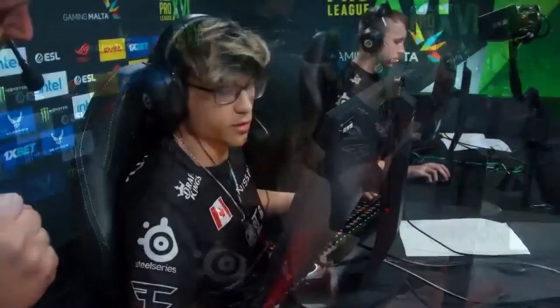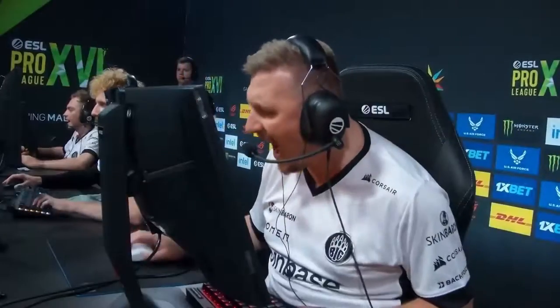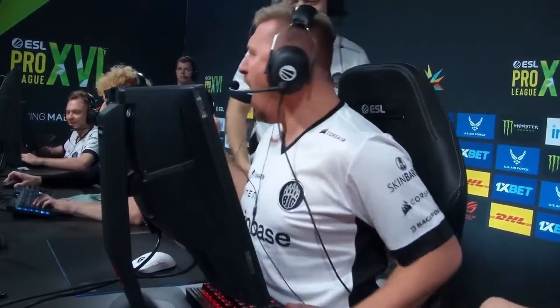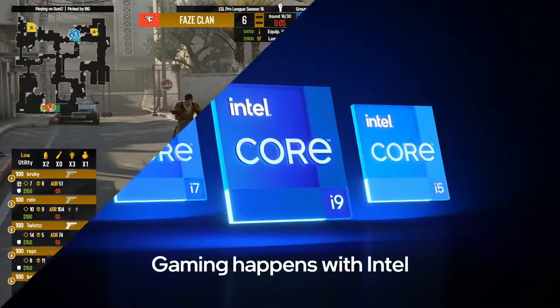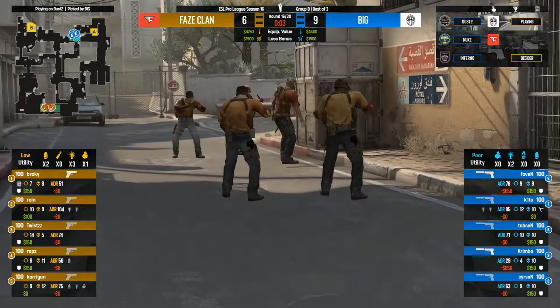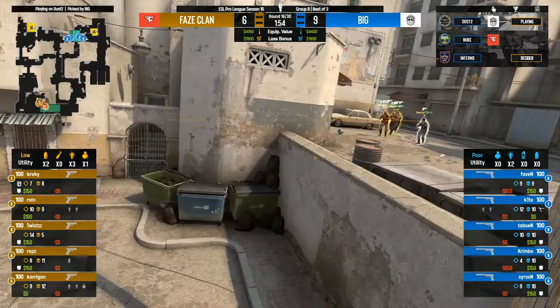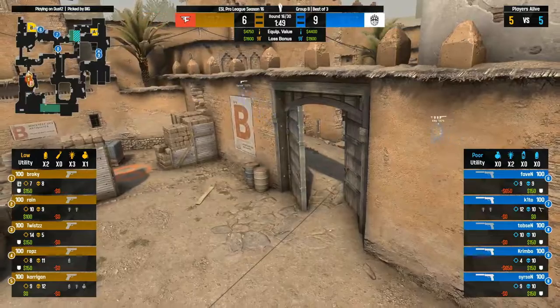Welcome back to ESL Pro League Season 16. You join us on Super Sunday between FaZe Clan and BIG. It was a slow start from FaZe, but they pulled up their socks, risen from their slumber, and they've got themselves a competitive half. They've salvaged this. I mentioned the pistol round stats before — they might be looking good to convert. Looking good is Tabson — very fired up. Gob's been loving what he's seeing. Twist has been the difference maker for FaZe in some three rounds so far. Let's see if that continues into the second half as we head over towards the B bombsite for a tussle.